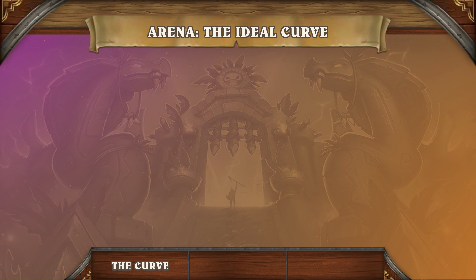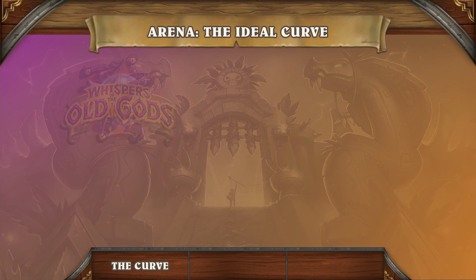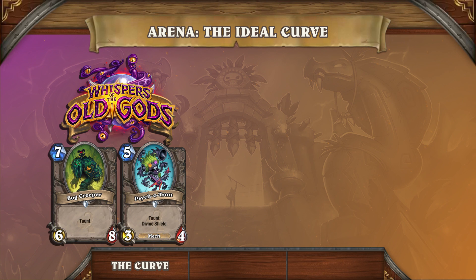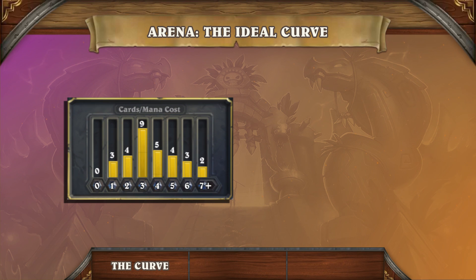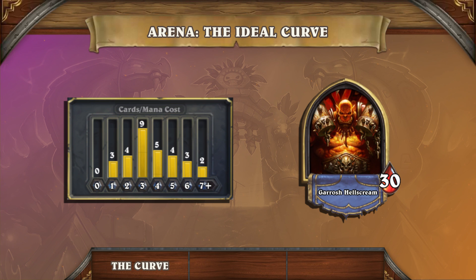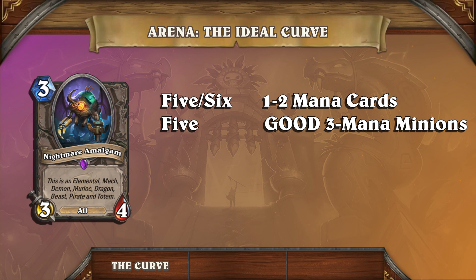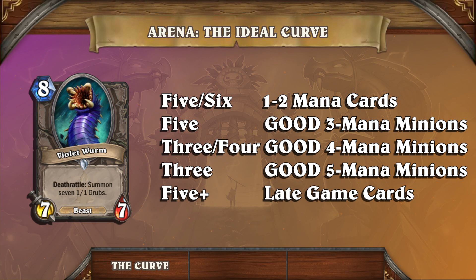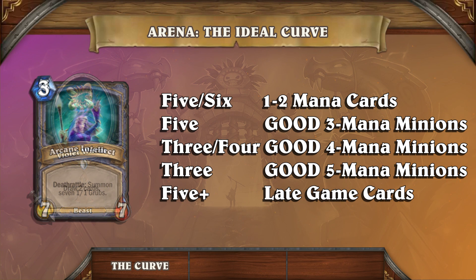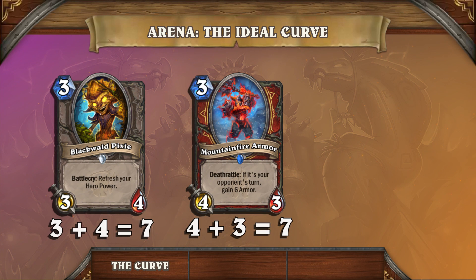So what's the ideal curve? As a disclaimer, the ideal curve in this video is a reflection of the current meta, which means it changes over time. For example, in Whispers of the Old Gods a heavier curve was more successful, while a lighter curve was more successful in Goblins and Gnomes. Generally, the bare minimum of a curve doesn't change too much and is a guideline for all classes. When we say good minions, they need to have competitive stats for their mana cost — for example, a good 3-mana curve minion should have at least 7 stats.